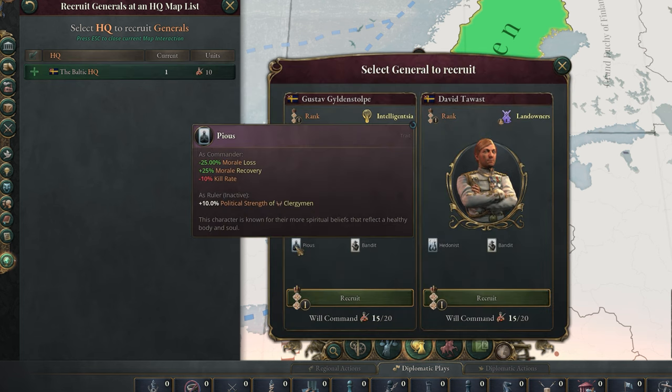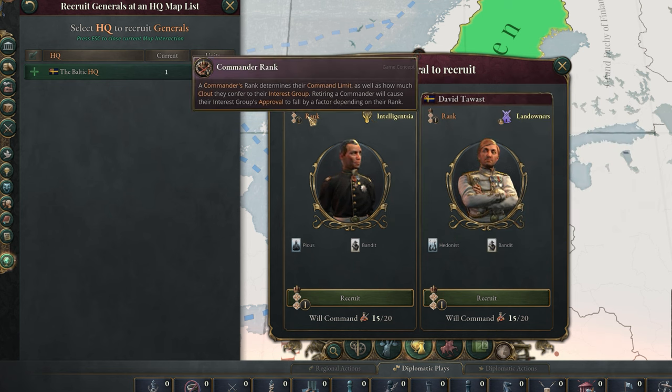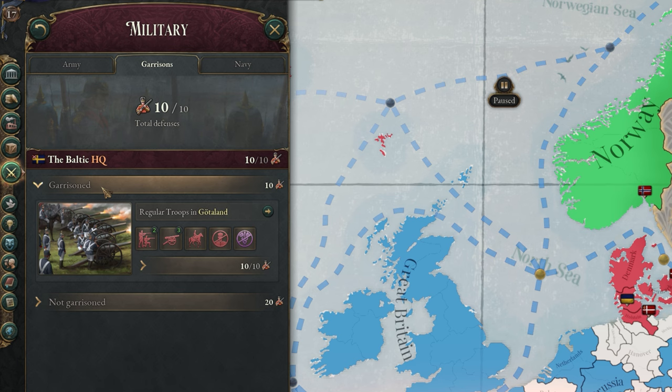When recruiting a general, you get a selection of options and can check their rank, political affiliation, traits, and command limit, so you pick the one that works best for your strategic situation. On the garrisons tab, you can see how many troops you have garrisoned in your different HQs and the states within those HQs. Troops in garrison have no commander, so cannot be given orders to move to fronts, but will defend their homeland when at war. Troops perform so much better with a commander, so during wartime it is best to have the majority of your troops working under generals.